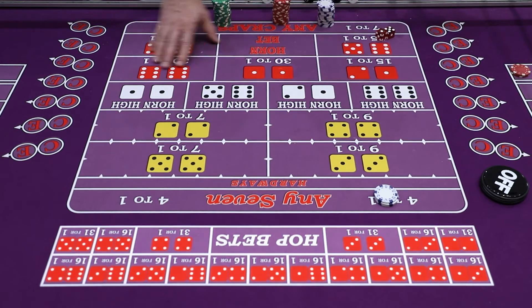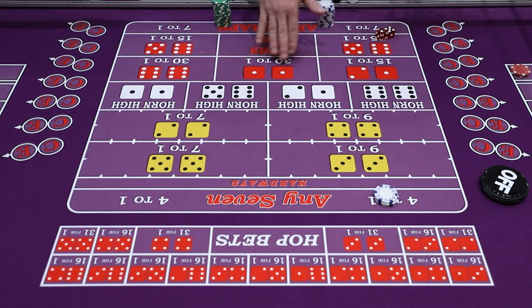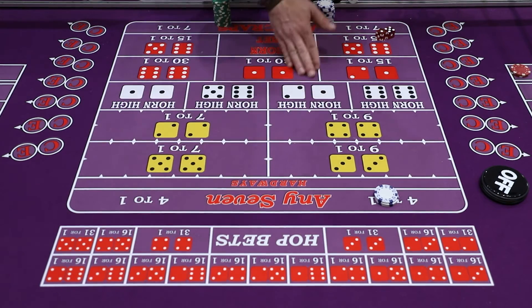On to what they call the hopping bet. Basically the horn bet is a hopping bet, and C&E is a hopping bet, but hopping bets are more commonly referred to as a specific combination on the dice. So ace-deuce — that's a hopping bet. Aces is a hopping bet. Twelve is a hopping bet.